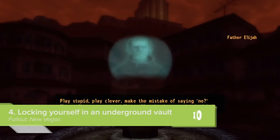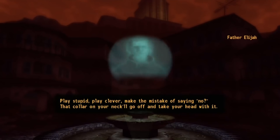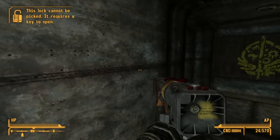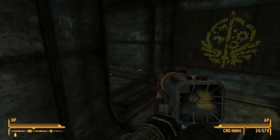Unless you've pissed someone off in an Edgar Allan Poe story, it's usually pretty easy to avoid getting entombed in an underground vault. Take Fallout New Vegas, for example, where you can get locked underground for the rest of time, but only if you're stupid and accidentally do it to yourself.